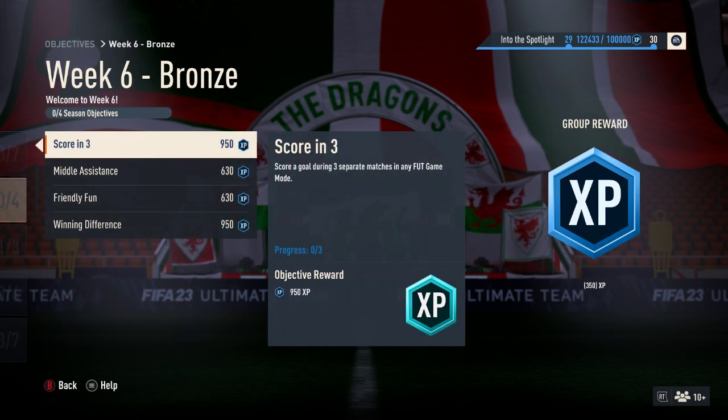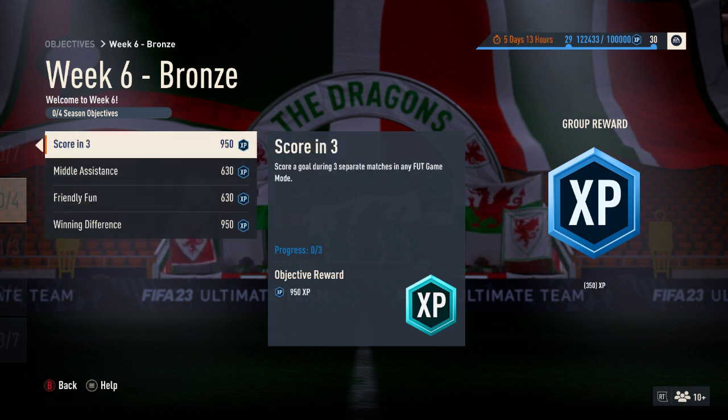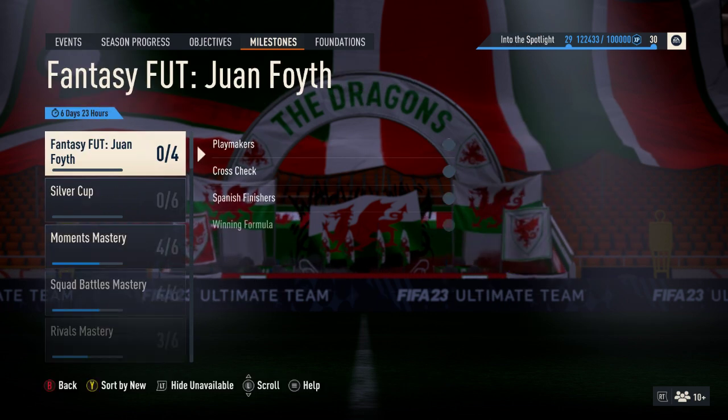Week six bronze, for those of you who haven't finished the season, is winning games, playing a match, scoring with a midfielder and assisting with a midfielder. Beyond that, there is nothing new in objectives.